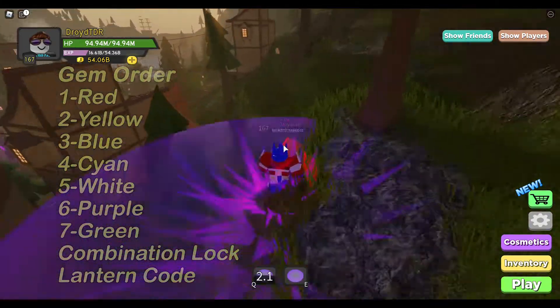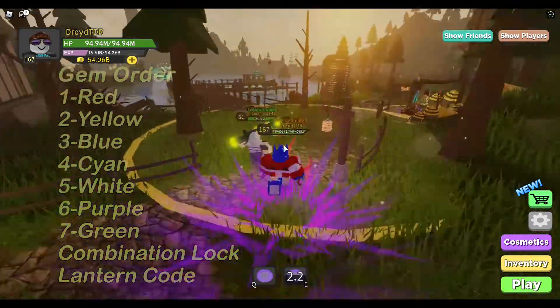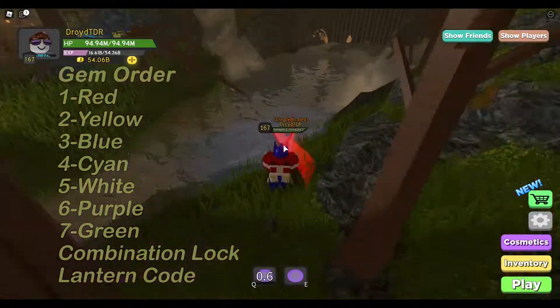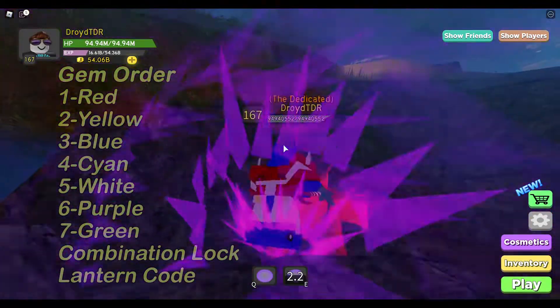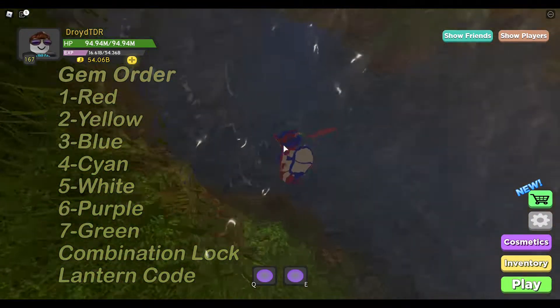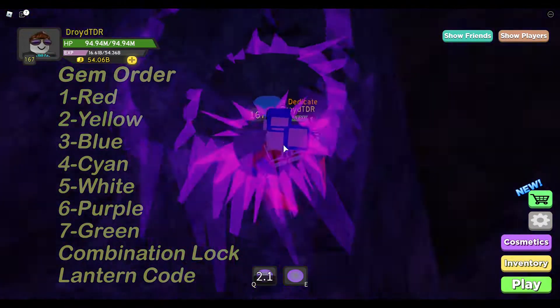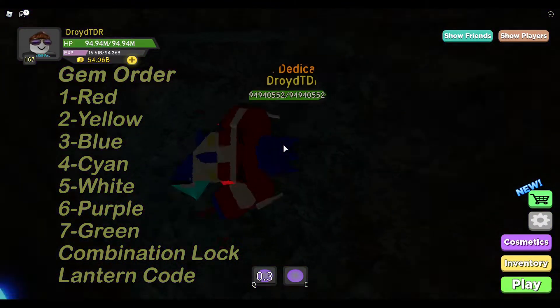The fourth one is cyan. Now where is the cyan one? It is underwater. So you have to run over here, dive down — it's back out towards the ocean a little bit. And there's the cyan gem.